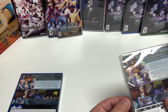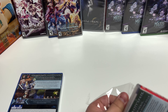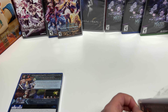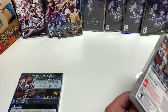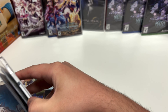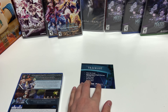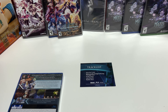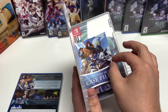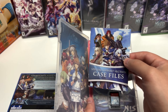Remember, this comes with a digital soundtrack and a mini art book. Inside there is a code, the soundtrack insert, and just a small warranty pamphlet. As far as inserts go, we also have the Special Support Section case files — I'll flip through that.